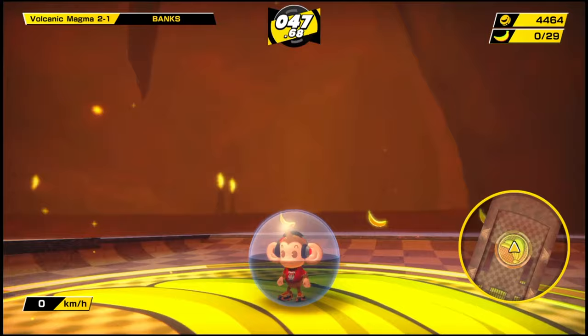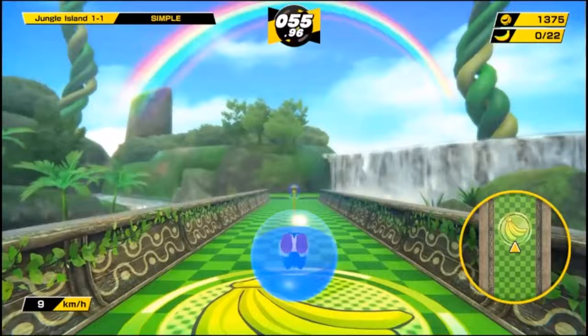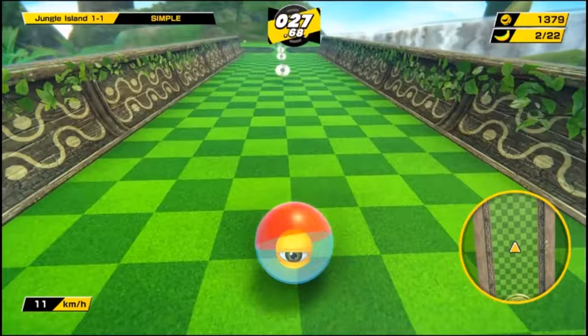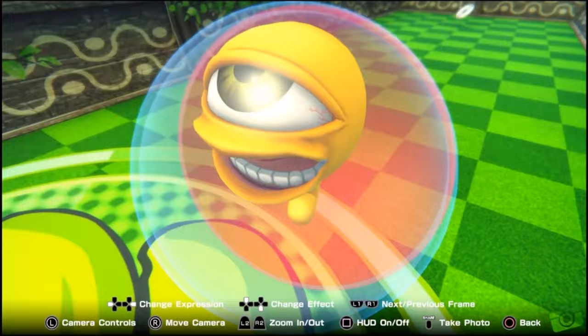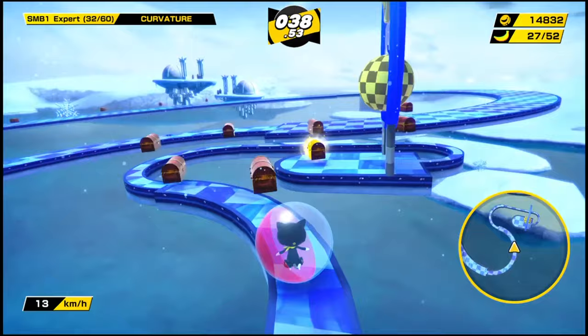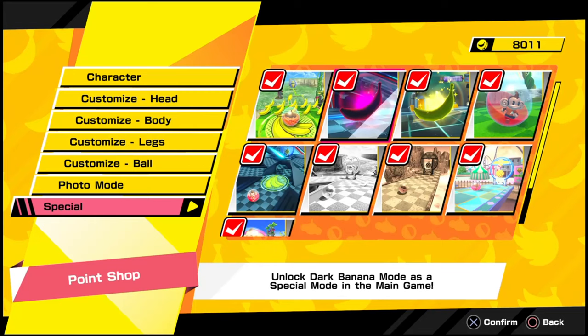Remember how I was complaining that the game has no idle animations? Well, I was surprised to find out that the new jump ability has animations for all characters. And even better, in photo mode you can change their expressions — not for all characters, but it's still cool. That was the main game — but what about the rest? Aside from the arcade Super Monkey Ball 1 and 2 levels, there are more modes to unlock in the Point Shop, purchased with in-game currency earned by completing missions.